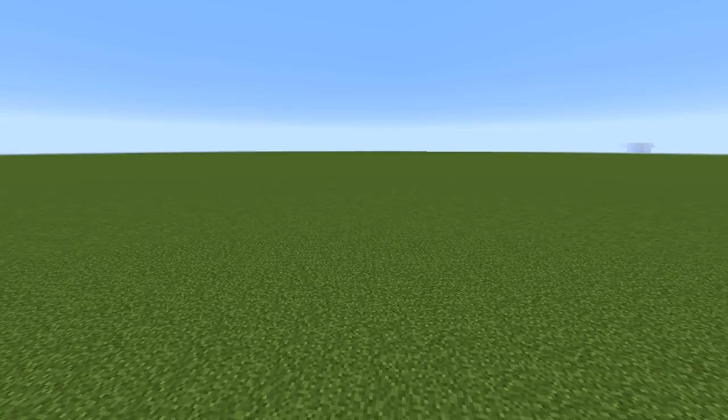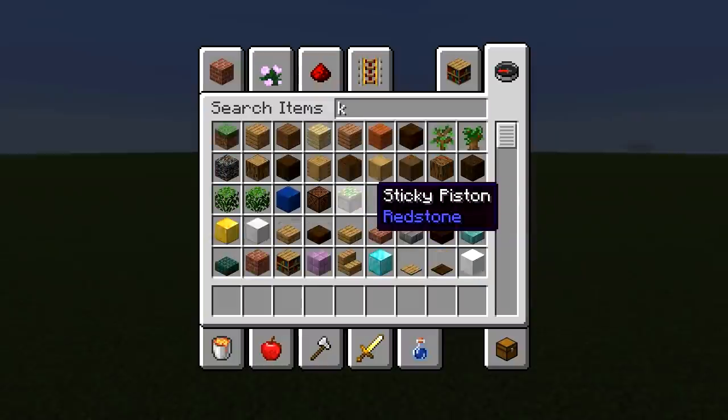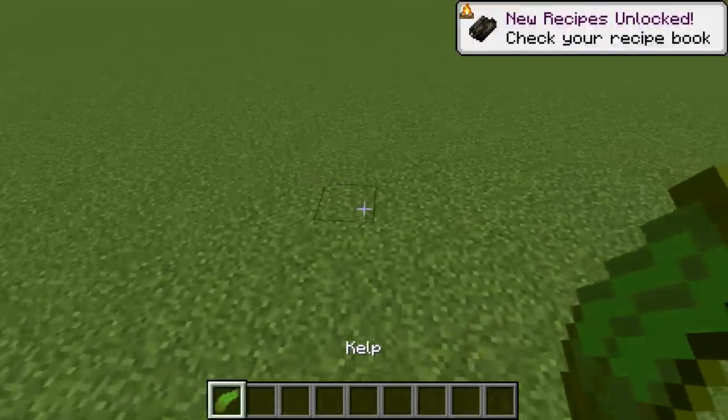K. As you can see there is no block here because there is no block in Minecraft beginning with K. The only thing is kelp which you can't place on grass.